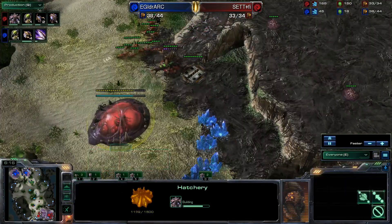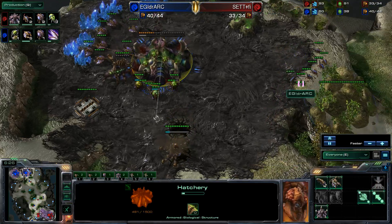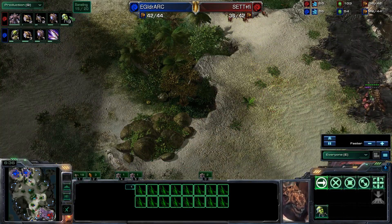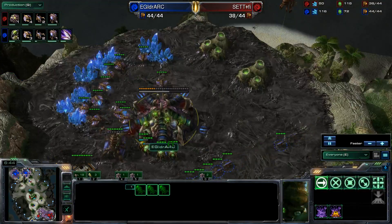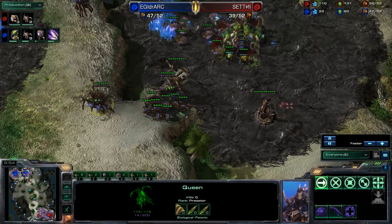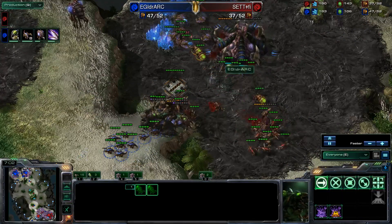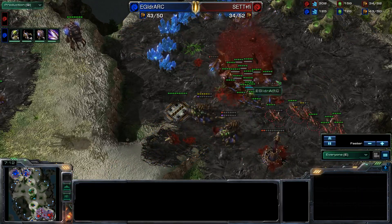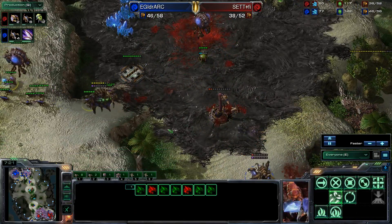iDra spots that Moon does in fact have a hatchery down, which might cue him to drone up a little - which is what he does, with four drones going down and workers starting on those destructible rocks. Moon's speed has finished as iDra's is just starting. Banelings begin morphing for Moon, and this is more aggression from our Fanatic player. iDra moves his queen to block the ramp and uses zerglings until queens are in position, but he needs to pull his drones back - the banelings intercept them, and seven workers are killed.